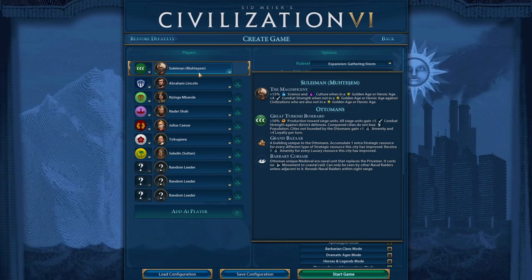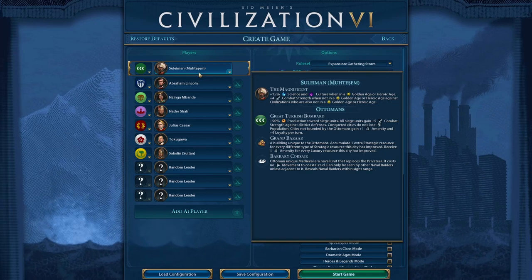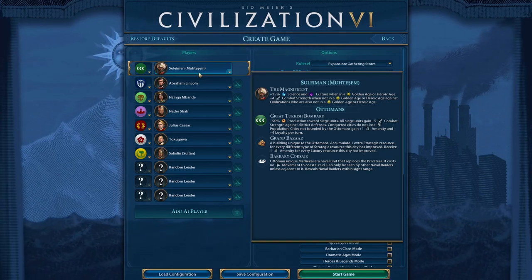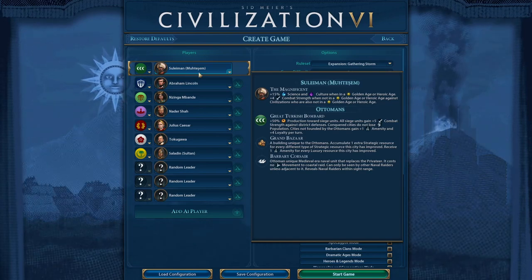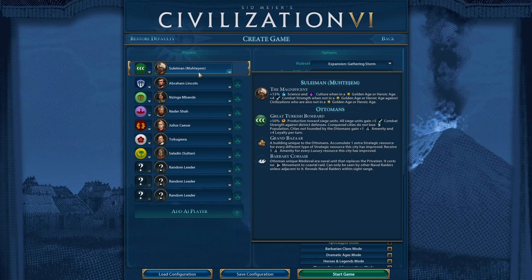Plus four combat strength when not in the Golden Age — that's good when you miss one and you're going on the defensive. Pillaging would be good too, because it's combat strength in general — not just melee, not just ranged or naval, it's everything. The regular Ottomans trait gives siege units plus five combat strength. I'm not sure if that applies against district defenses as well — I guess we'll find out.